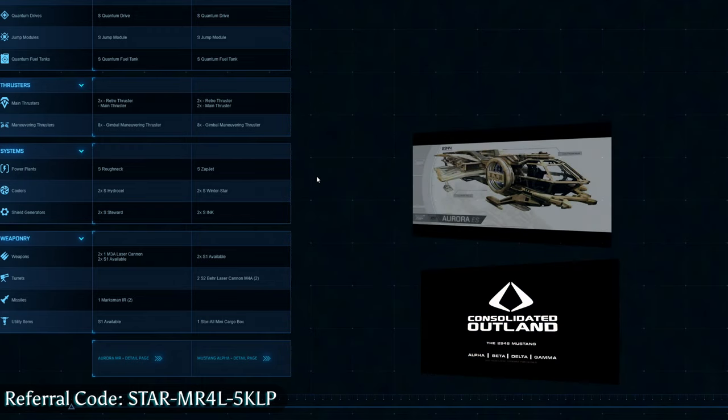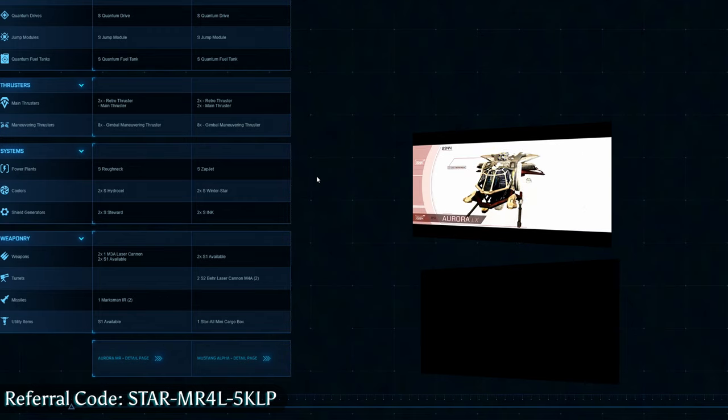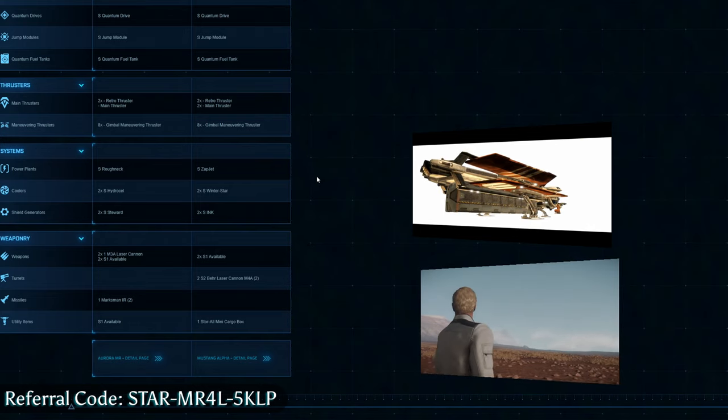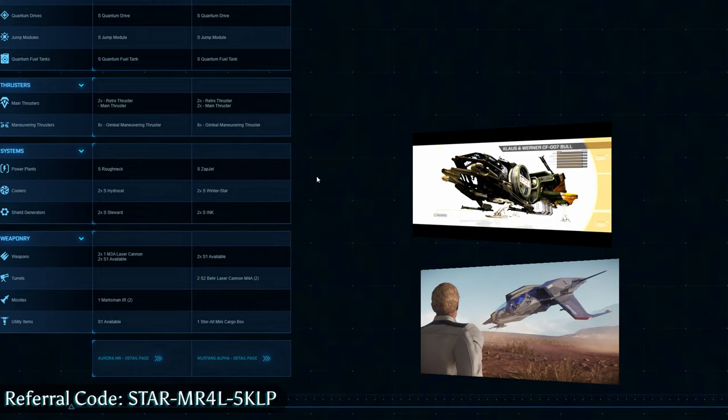The Mustang not only has two size 1s, but it also has a turret with two size 2s on it. This is more important because you have a better range of fire and more combat capability. Size 2s aren't terrible. So you've got better guns, but you lose out on the missiles.